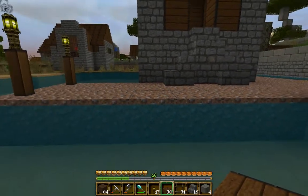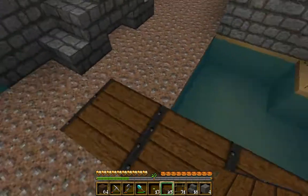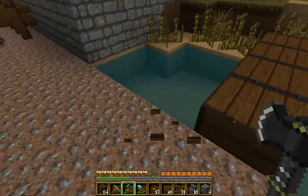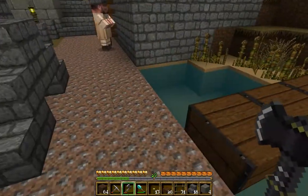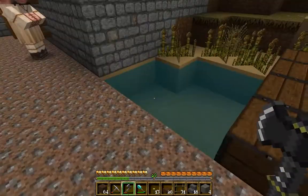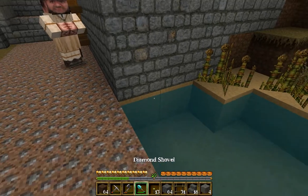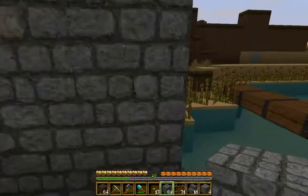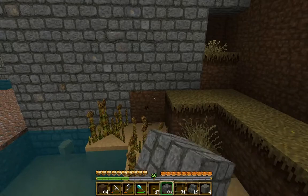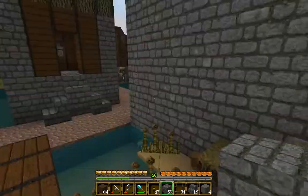We're going to make a little bridge over the water, to the other side — a very simple one you can just walk over. This doesn't look too stable, I must say. Let's place some stone, remembering that sand. There, and there. Yeah, that's better.